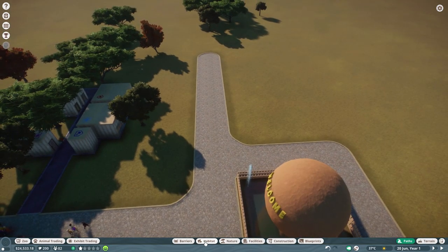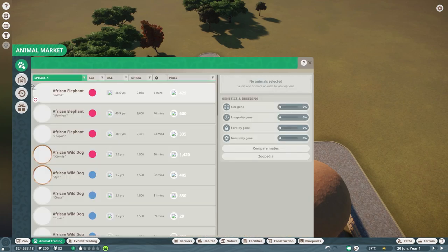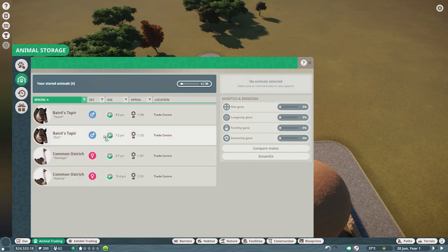What are we going to put in the habitat? Let's go and have a look - we've got some tapirs and some ostriches. They're both going to be quite exciting. Do you know what? Let's put the tapirs in. They're two boy tapirs, I believe. So we'll put both of those in.